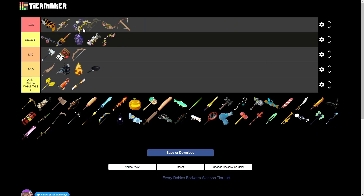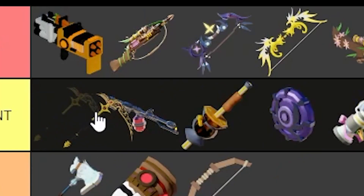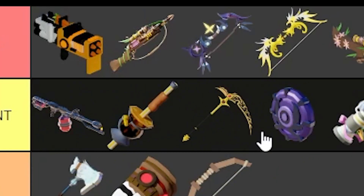Next up, we've got the Golden Bow. This thing is good — this is going in the God tier. How does God tier have the most weapons? Next up, we've got the Golden Scythe. I think the Scythe does quite a lot of damage, but I haven't actually used it that much, so we're gonna put it in Decent.